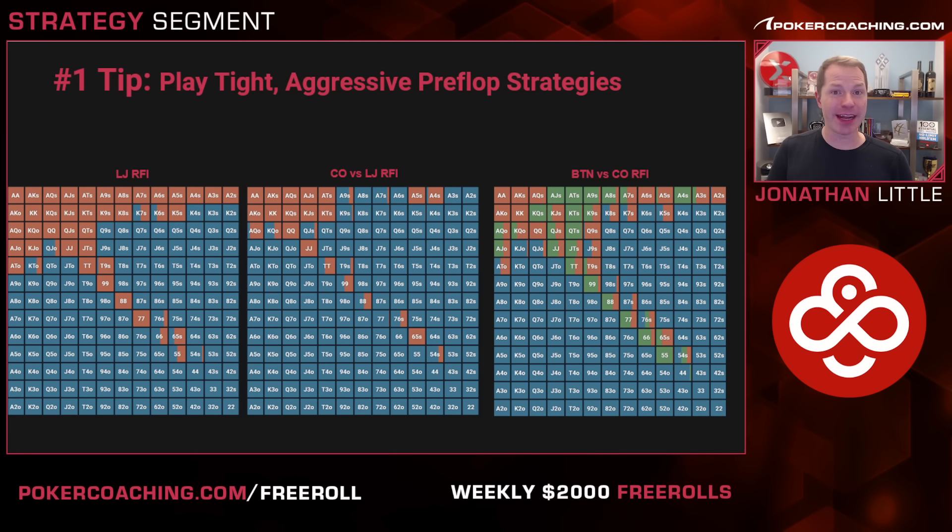If you're playing on a site with an ante, like CoinPoker does have an ante, you can raise a little bit wider than this. Don't get carried away. Essentially, take these hands that are using mixed frequencies, like king-seven suited, and raise them every time. You could also raise a little bit wider if you think your opponents are not going to three-bet you often enough, such as with queen-nine suited, jack-nine suited, nine-eight suited, eight-seven suited, all the sixes, fives, maybe pocket fours. But don't get too carried away from early position, because you have to worry about all the other players waking up with a decently strong hand yet to act.